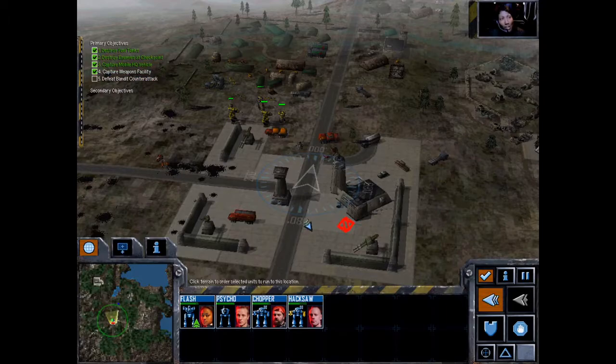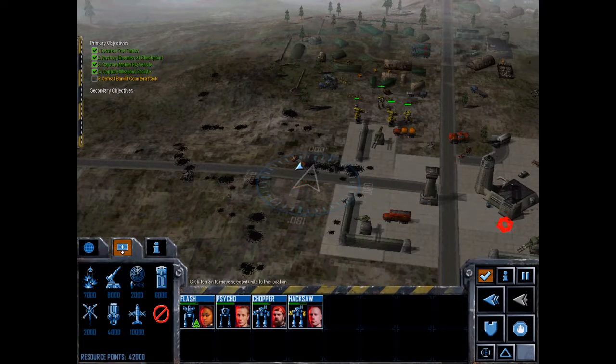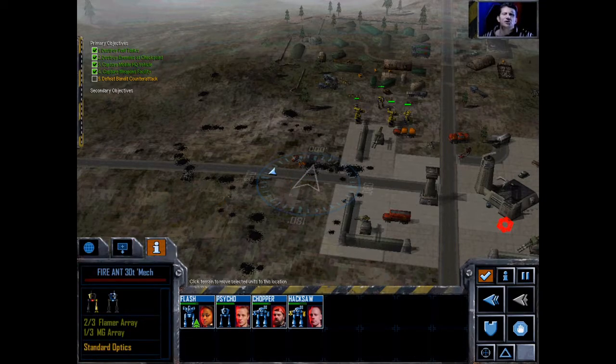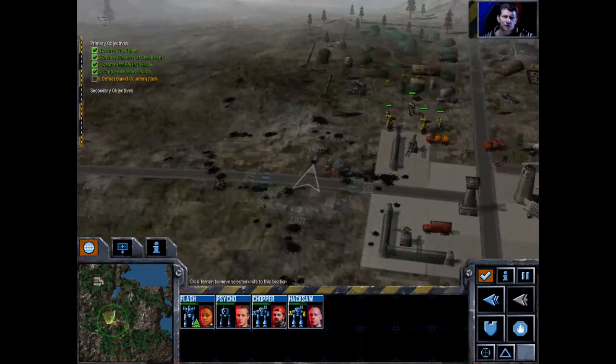Defeat the counter-attack. Uploading data from the HQ vehicle now, Commander. This data contains the command structure of the whole bandit army. The leader of the bandits is a guy named Bong — he's an officer for House Liya. I don't know what's going on, but I think this job just got more complicated. You got yourself a stash of pulse laser weapons — they do more damage than regular lasers, but they generate more heat.